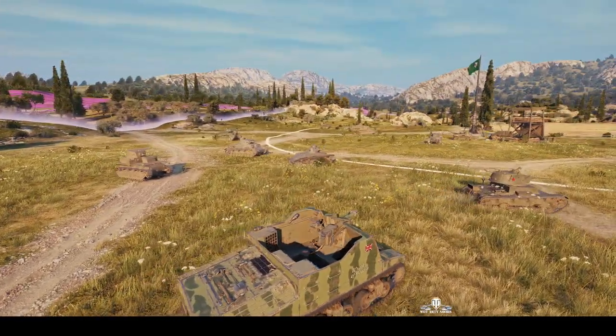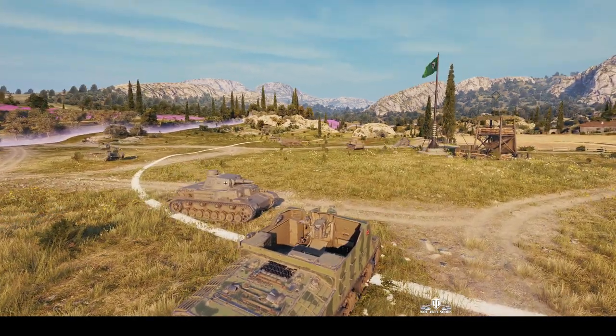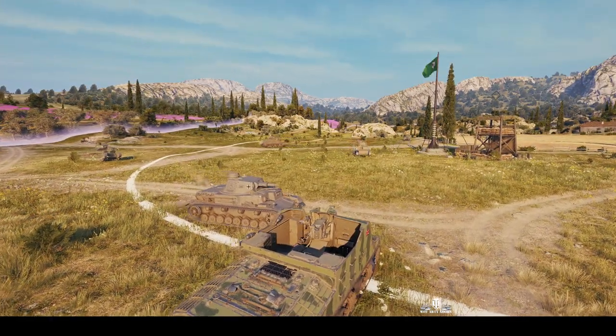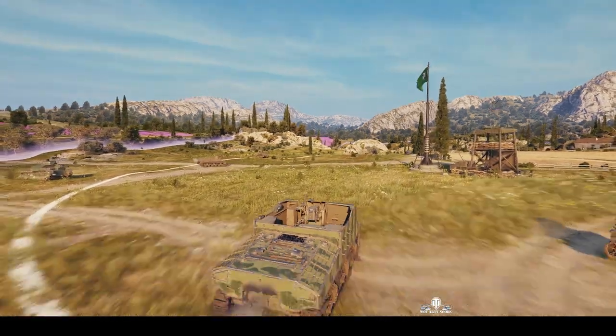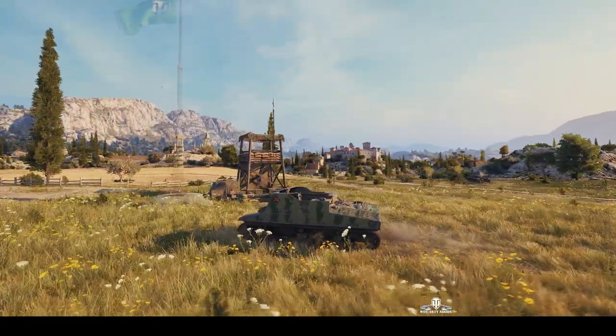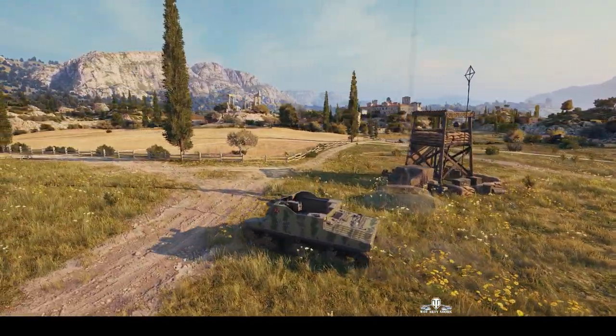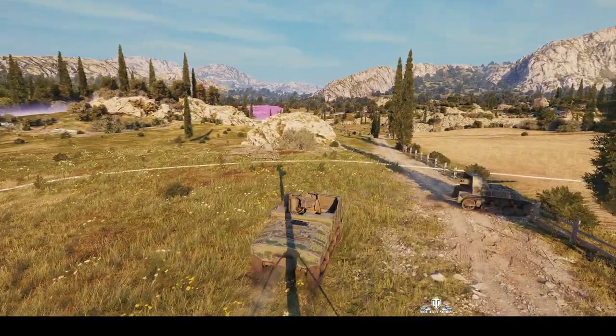Battle has commenced. The Sexton 1 as a premium vehicle carries a 25-pounder gun. It's got very much the same characteristics as the Sexton 2, except it doesn't have those boxes on the back of the vehicle — and that's what distinguishes the two. Virtually all the other stats are the same.